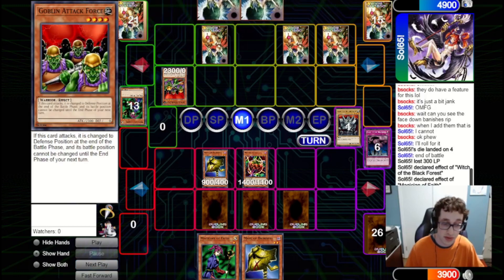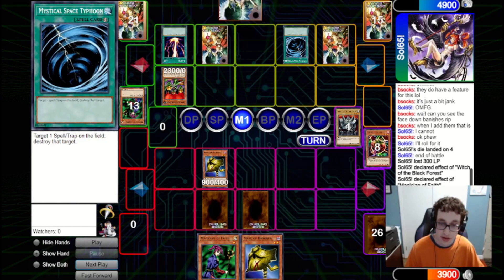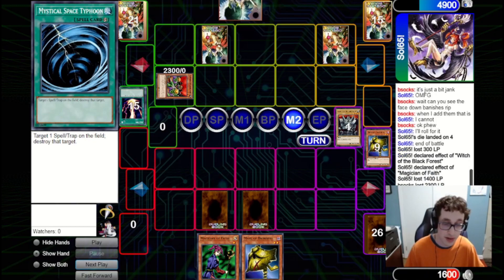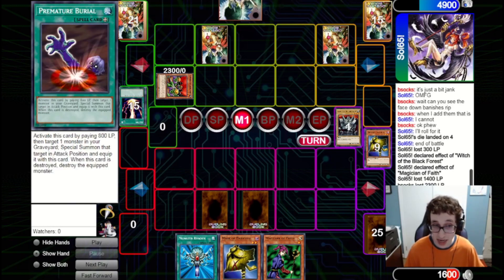We feel fine attacking over it with the Mask. We set the Premature Burial just in case it's a Morphing Jar, but either way we're attacking with the Mask. They get a spell back with the Faith — getting back a Raigeki — and we attack in for 1400, dropping them down to 49. They summon out a Goblin Attack Force, which is an interesting card, clearing our monster. They fire the Raigeki — we've got Imperial Order but unfortunately they've got a Mystical Space Typhoon. That will clear the Order and they get in for 2300 points of damage. Goblin Attack Force switches back to Defense though.